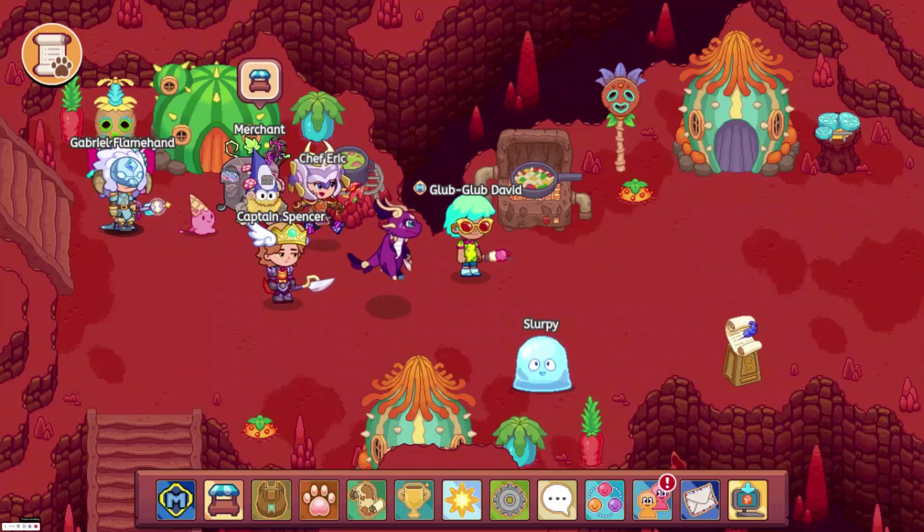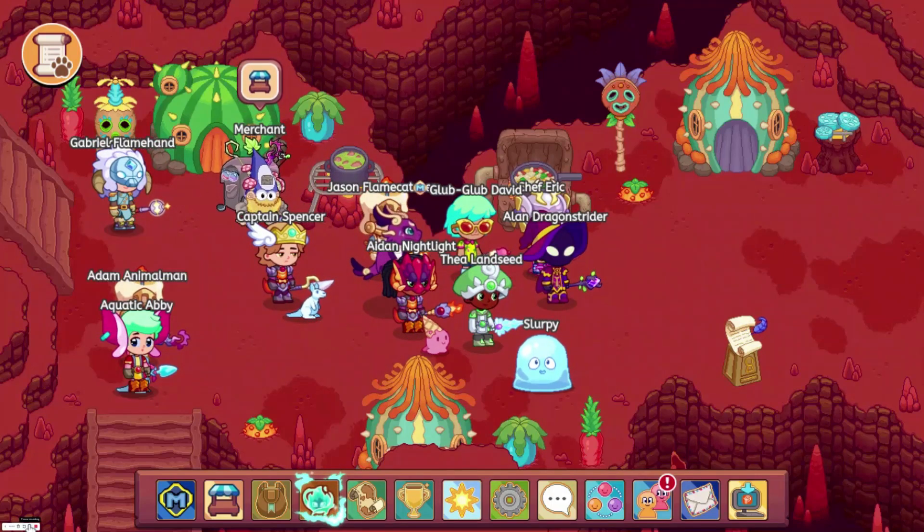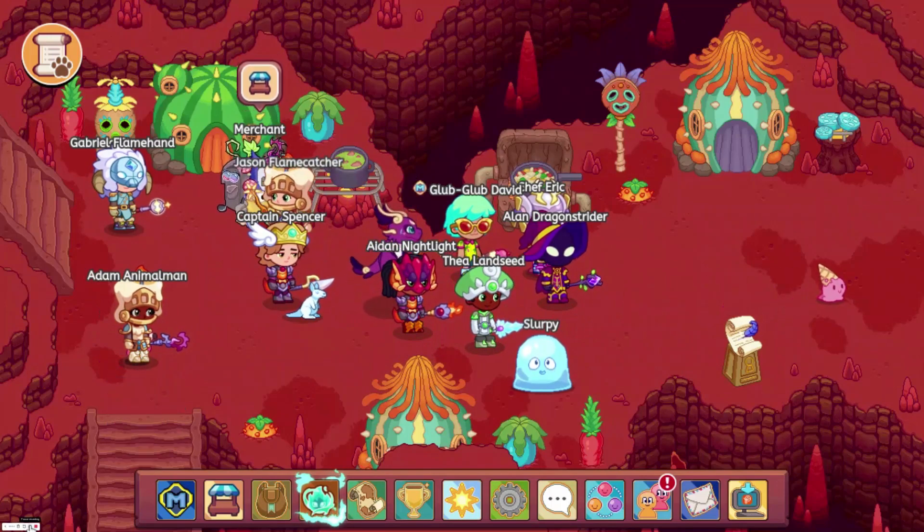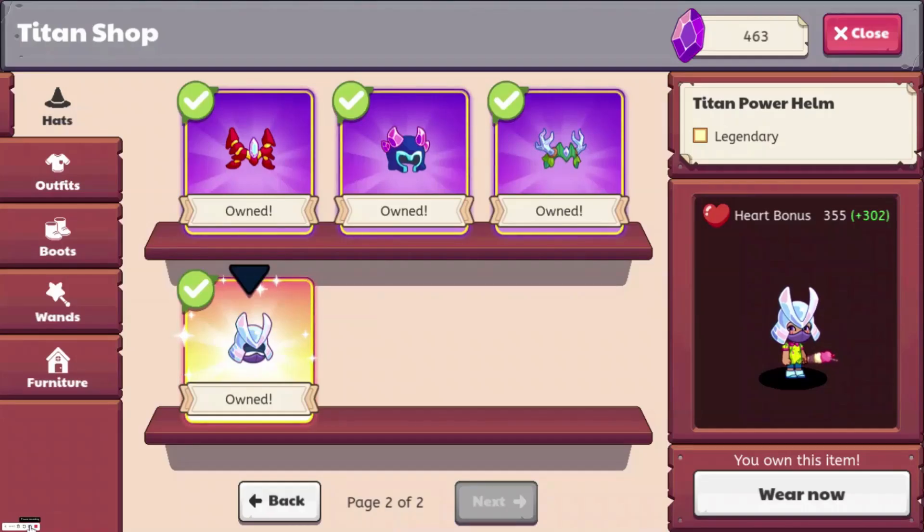And at number 1, we have the Titan Power Helm with a heart bonus of 355. You can get this in the Titan Shop for 680 Titan Shards, and this is available to everyone, so you don't need membership.